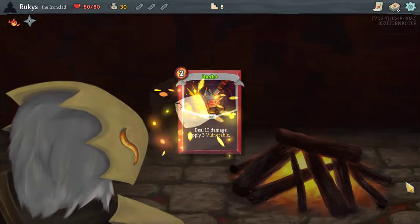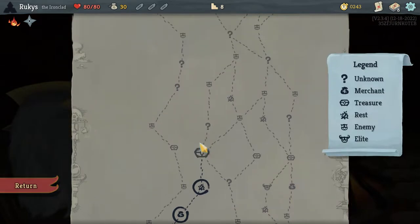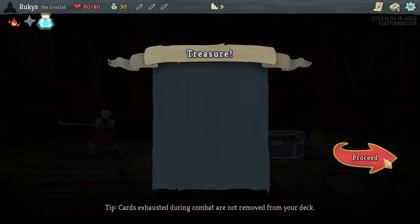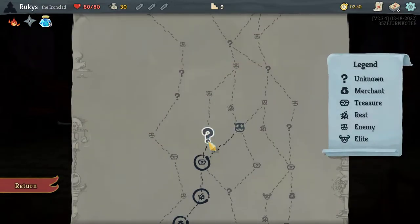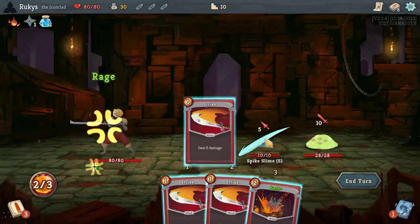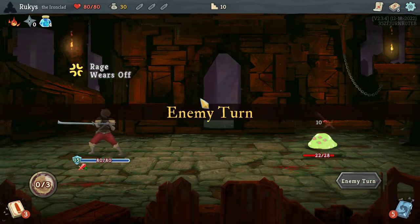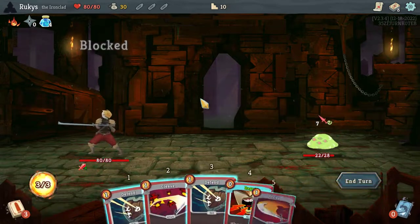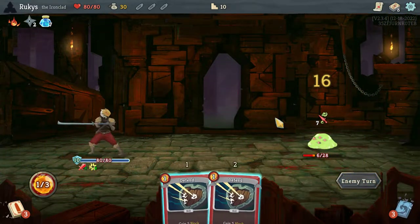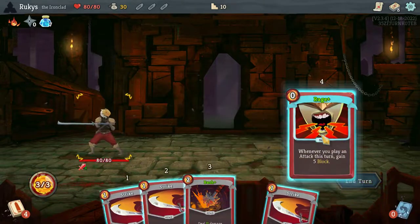We're skipping that merchant because we don't have any money. Next, we are upgrading Bash for more stacks of vulnerable — the longer that stays up, the more damage we're going to do. Ink bottle gives us a little bit of draw, which is nice. And you can see where this is headed: play Rage, do as many attacks as we can if we need to block. Otherwise we're looking to get Bash in play so we can use the vulnerable and end fights quickly.